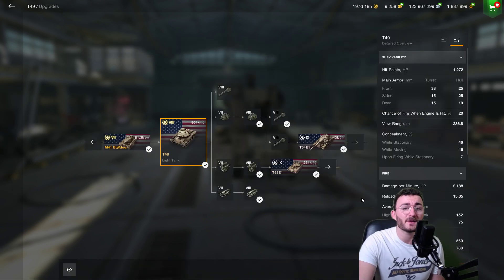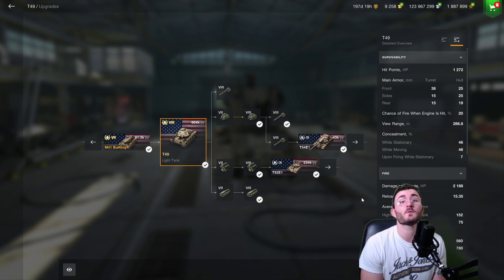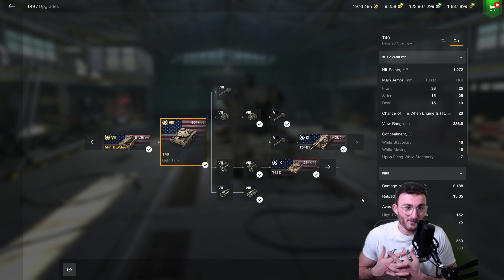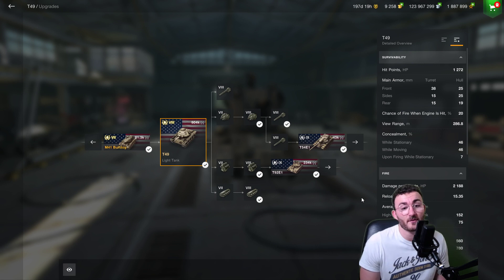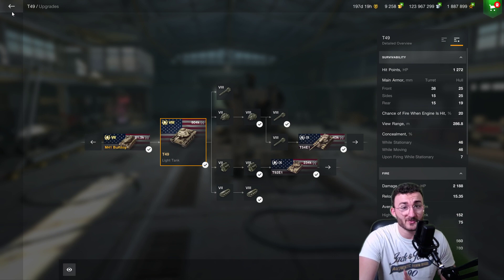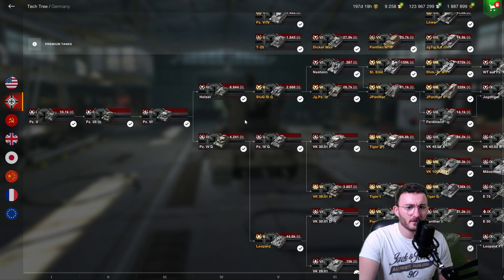Another one to talk about is the T49 — not because the tank itself is amazing to enrich, but simply because when you're using the T49 you're going to use a lot of gold shells, which are among the most expensive in the game. It's going to cost you quite a lot to play it if you want to have fun with it. So if you play it a lot, you should enrich it — you won't make a lot of credits, but at least you won't lose all the credits you grind hard to get.